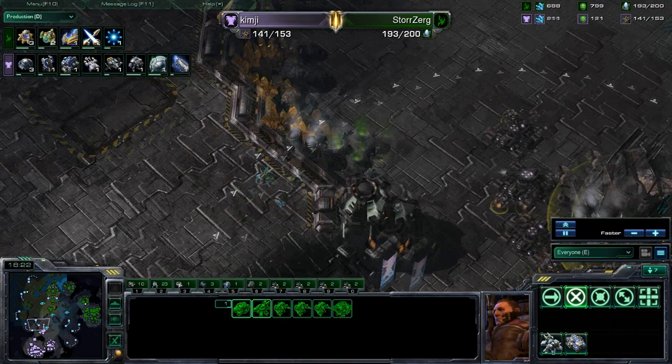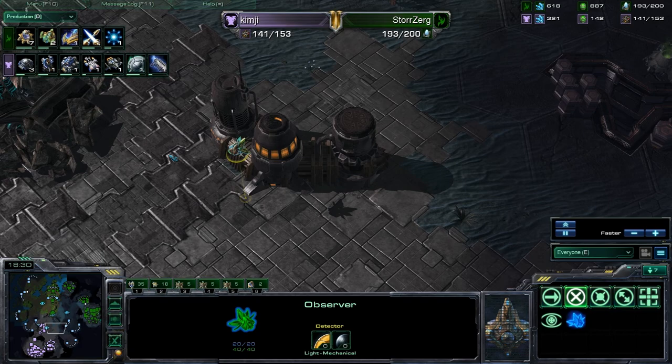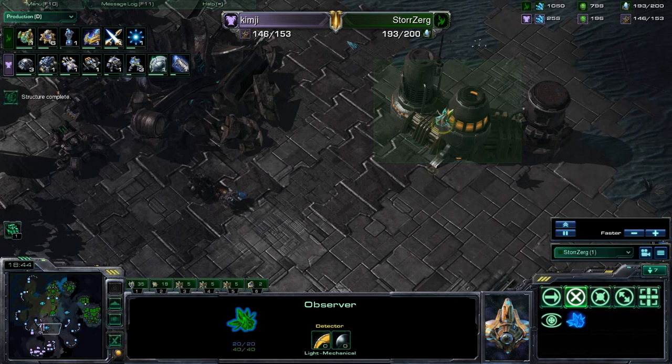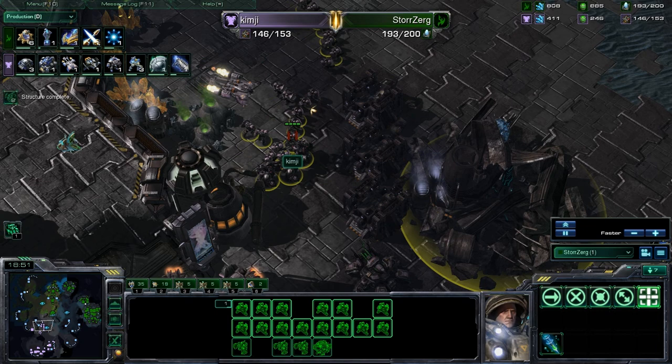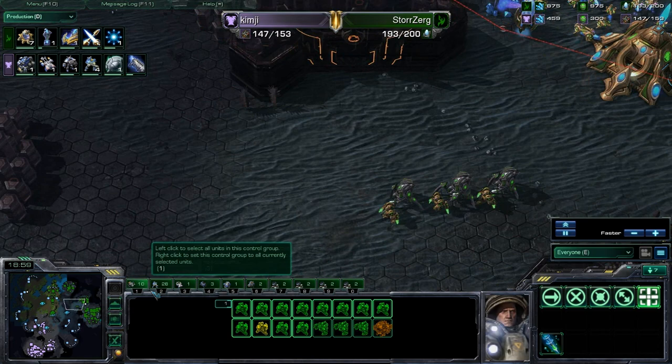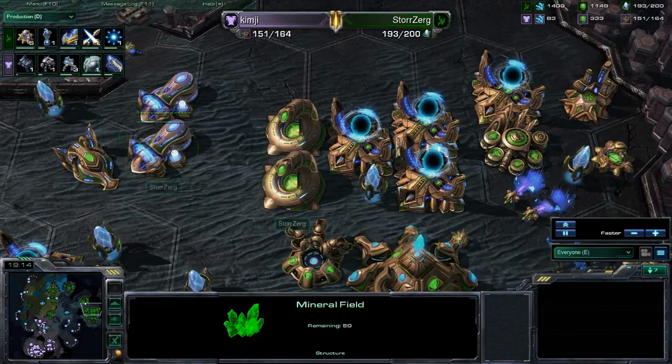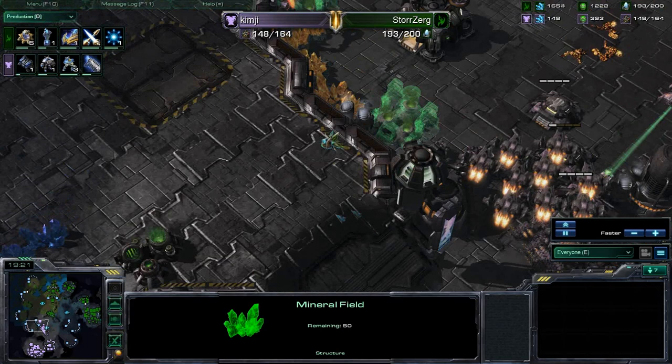This is some very weird placement, as if he's trying to defend either the gold or this third back here, when in reality he's leaving this area very open — even this observer here can spot that. Storzerg has an observer, and he has the Xelnaga Watchtower — he sees everything going on. You'd probably notice the moment Kim-G throws down expansions will be the perfect time to push. Just warping in tons of units at a time. Dark Shrine going down — why not, you have five bases, you can pretty much go down every single type of tech. Cannons everywhere — this is incredible. It looks like Storzerg might be waiting for the 3-3 upgrades to actually push in. That would be absolutely deadly.